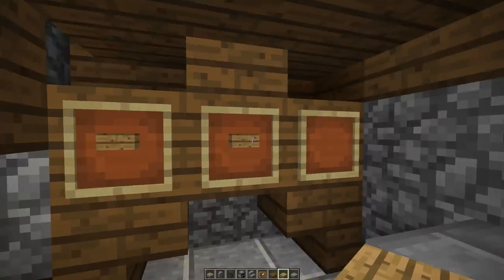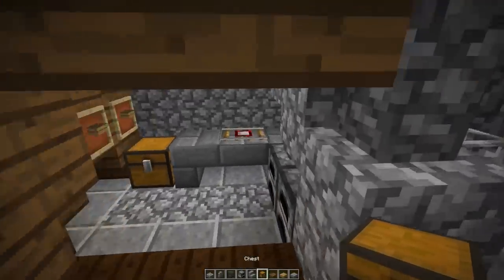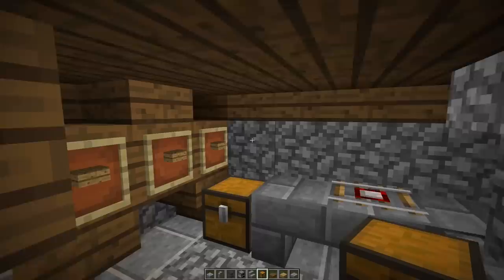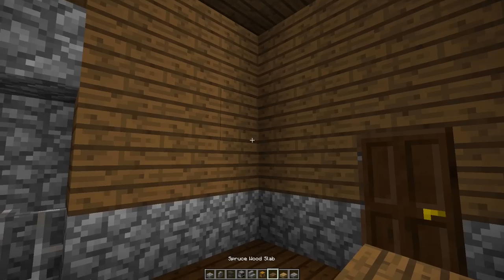So now all we have to do is the final touches, including lighting up this build and placing the chests and all the storage. Finding those little nooks and crannies to fit everything in is the key here.